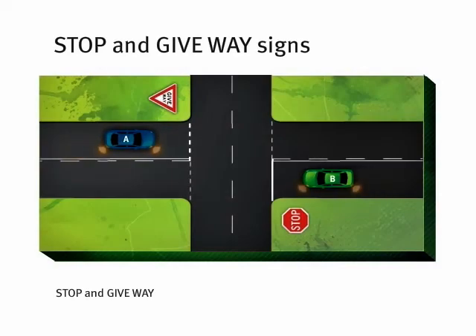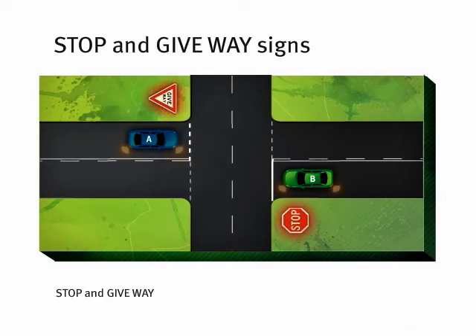So what happens at an intersection with both a stop and a give way sign? Contrary to popular belief, a stop sign is not more powerful than a give way sign. The signs effectively cancel each other out and normal give way rules still apply. Both must give way to all vehicles. Then because car A is turning right, it must give way to car B.